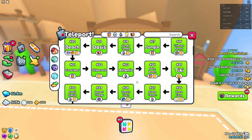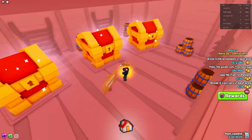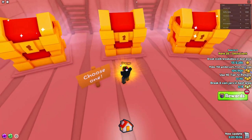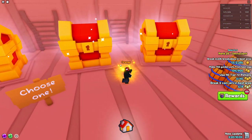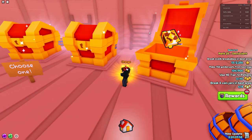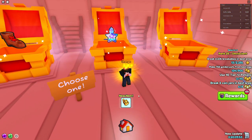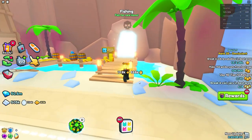This is the second area you can go to, which is area number 33, the Wild West. It's pretty much the same thing except instead of items from a merchant, you now choose one out of three chests. You just pick one — we got a book — and we can see what the other two were. That might have actually been the best choice, which is pretty cool.